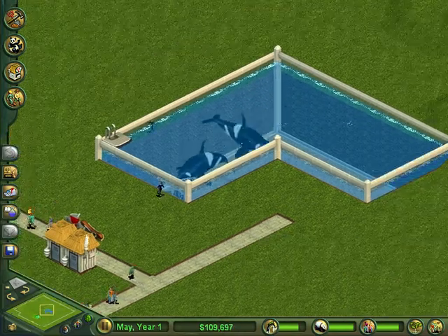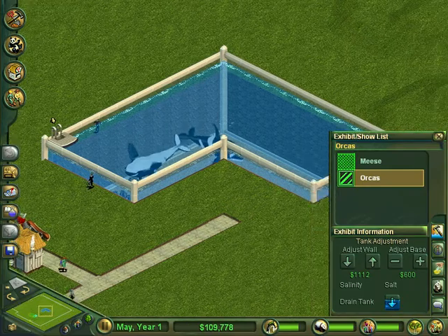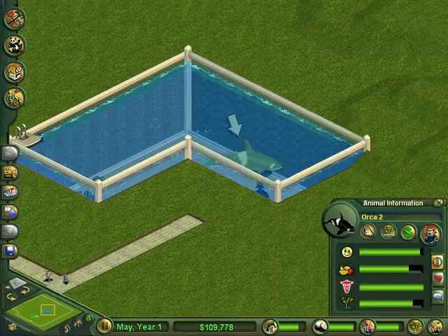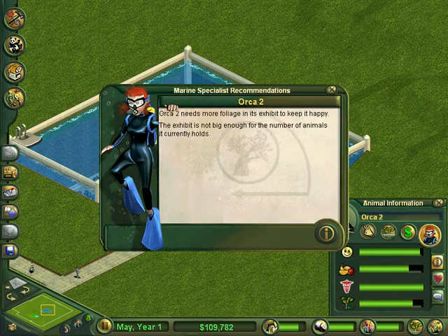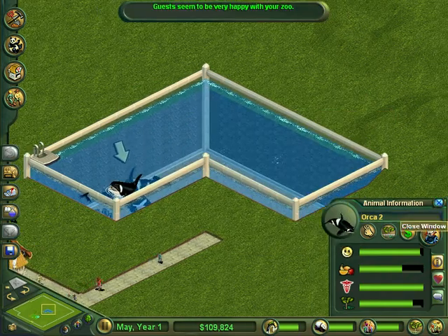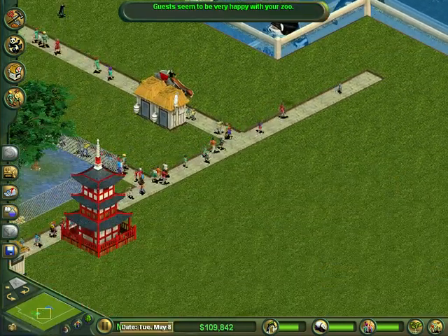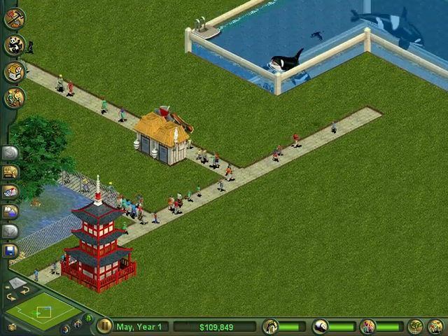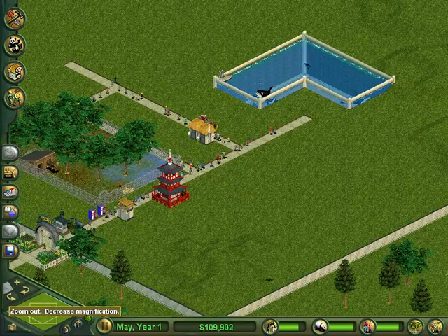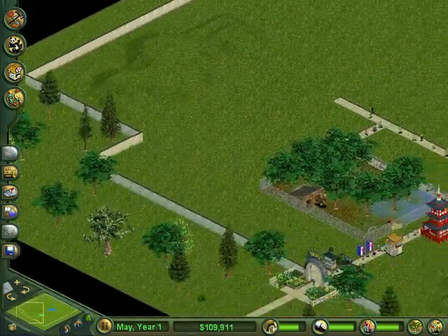Drink stand is $2.00, and then we got the Orcas, and they're all happy as well. I think Orca 2 is the boy. Orca 2 needs more memory — the memory is not big enough, so I need to expand that. It's year one in May, and we already have a good profit. We have a pretty big zoo, so we have a lot of room to work with here.